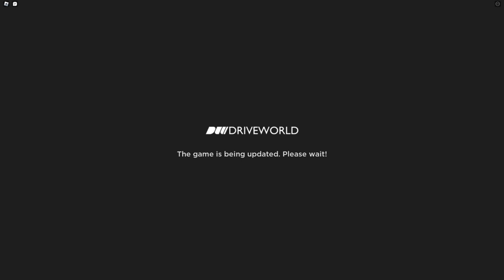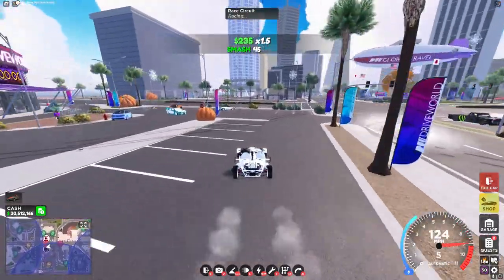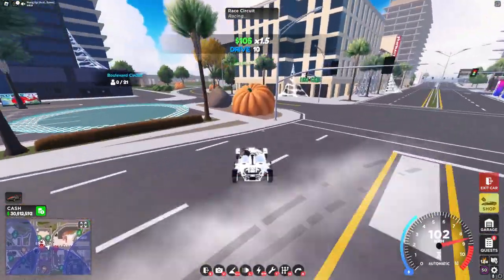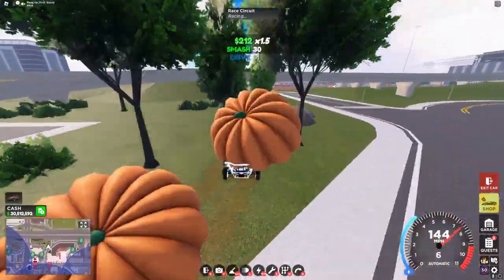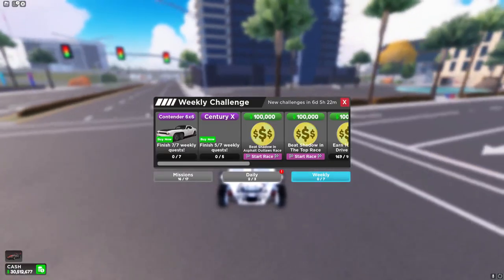The drive board has just updated, so let's check it out. Loading into the game, you can see they have put a whole bunch of Halloween decorations around, which is going to be coming in next week's update. There's a timer right here but it doesn't seem to be counting down. If you go over to the pumpkins you can actually break them and get some smash score, but smash score was lowered so it's not that good for money.